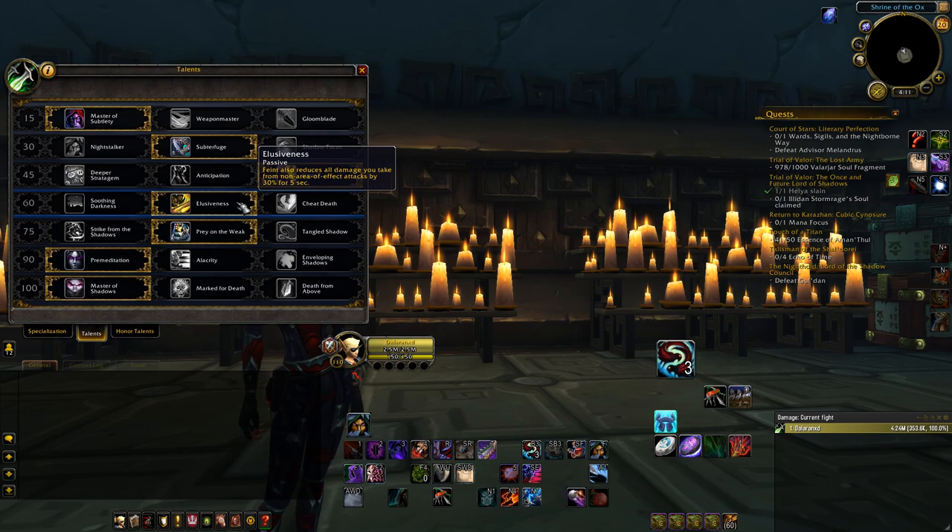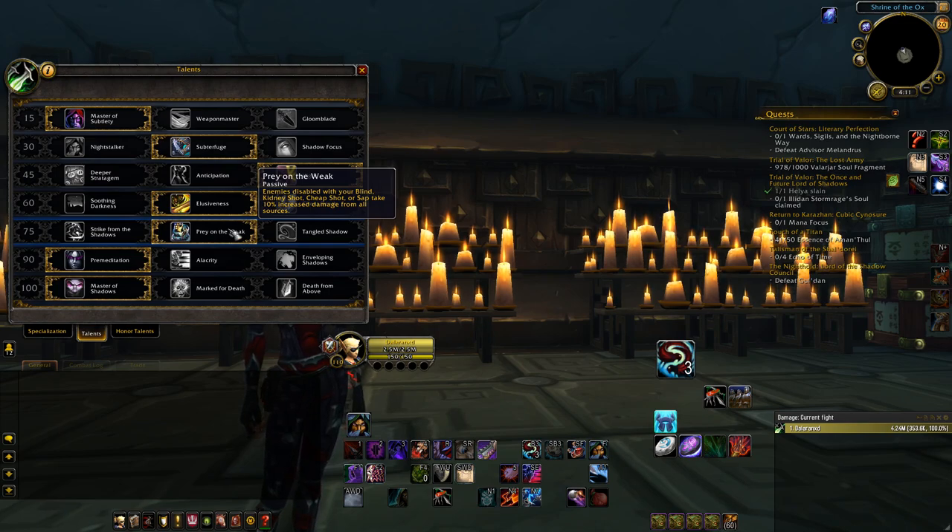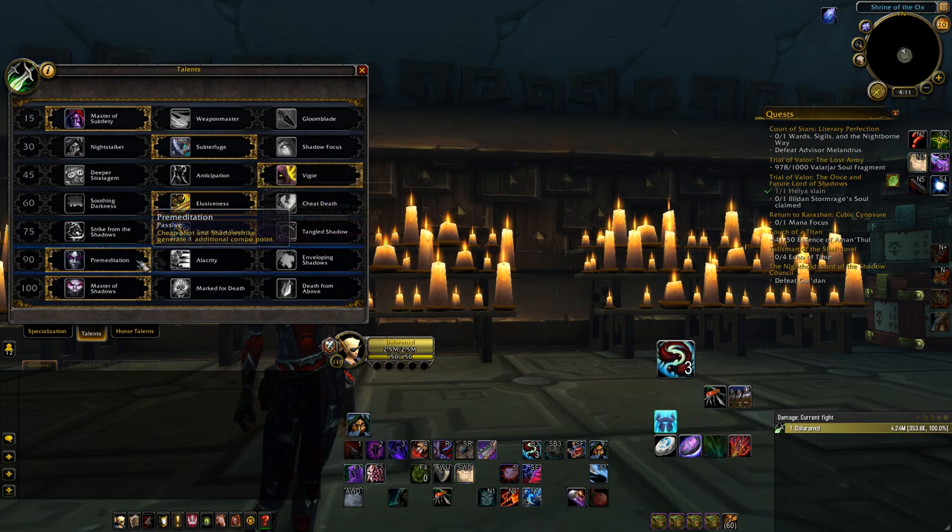Elusiveness ends up being the best defensive talent in the tree. Darkness can work for 1v1 situations, but for the most part Elusiveness is the best option for defenses. Prey on the Weak offers subtlety the ability to lock down targets and make them more vulnerable to damage — since your damage is all about lining up CC chains, this talent ends up being the best option. Premeditation is the best for subtlety: lots of combo point generation means more finisher spending, and spending finishers helps you refresh stacks of Shadow Dance.